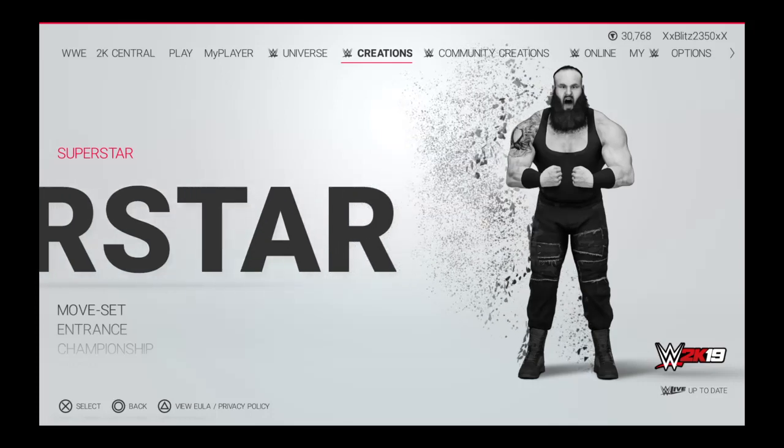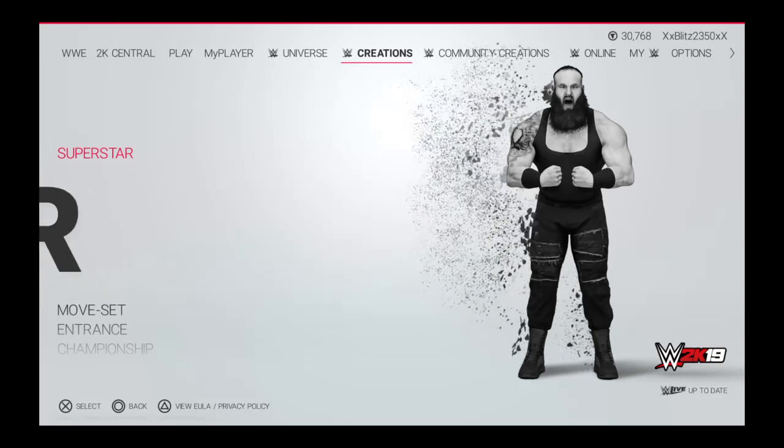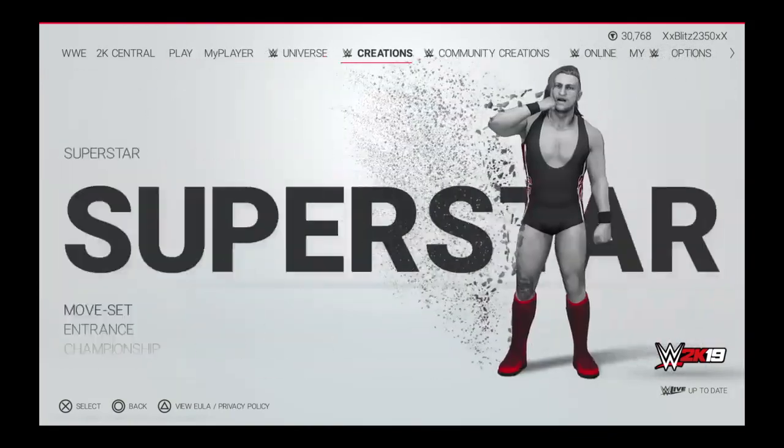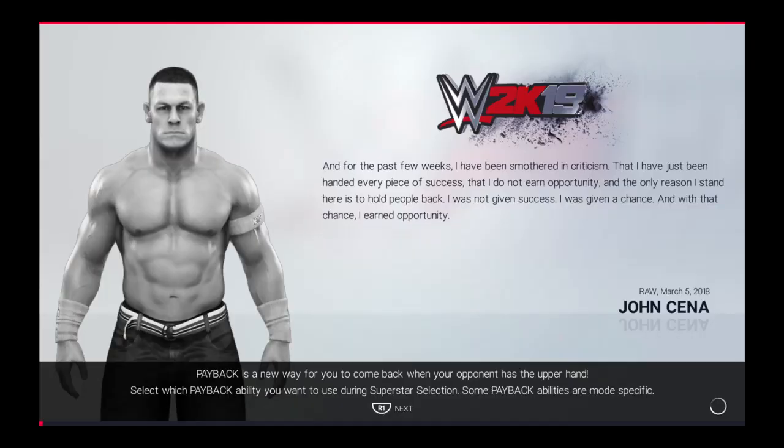I'll be doing XXXTentacion in WWE 2K19. You should see a menu like this — scroll over to creations and you should see 'new custom superstar.'